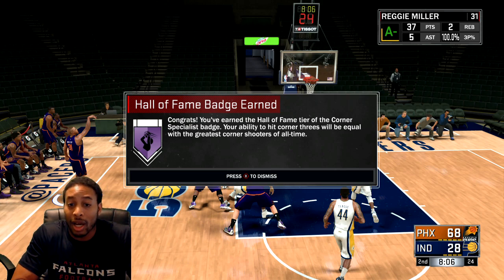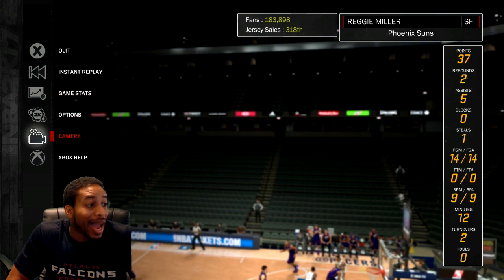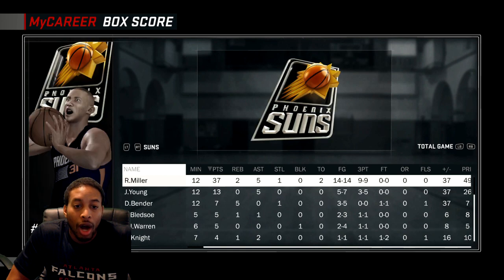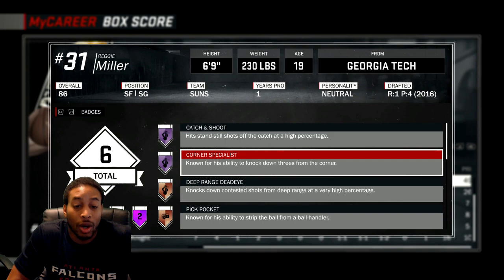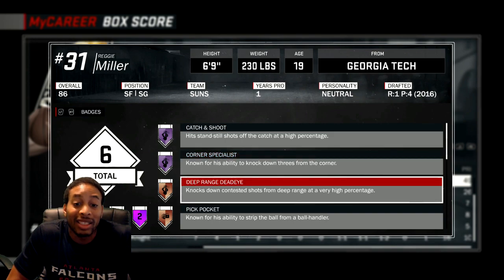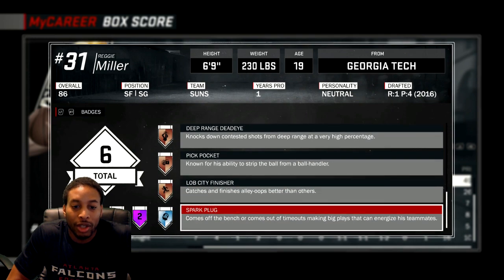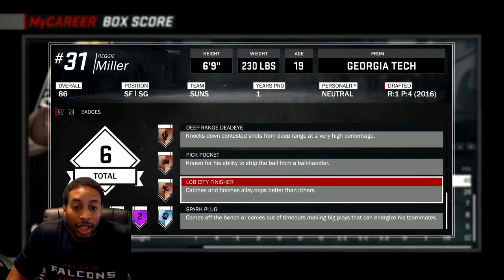I hope you guys enjoyed this video and found it very, very helpful. Let me show y'all what badges I have right now and the next badge I'm going after. Right now I've got almost all of my regular badges — I got Catch and Shoot Hall of Fame, I got Corner Specialist on Hall of Fame. I just unlocked Deep Range Dead Eye right now. I'll have Deep Range Dead Eye gold and then I'll just keep shooting threes until I get Hall of Fame. I got Pickpocket and Live City Finisher, but I can't get those any higher than what they are.